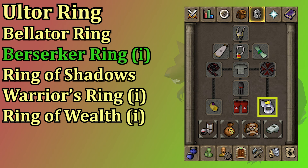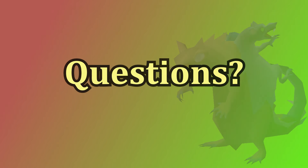For the ring slot the ultor and bellator rings are the best for melee but they are end-game prices. Even the berserker ring is expensive, but if you imbue the ring it doubles the stats, giving you a plus eight strength bonus from the ring which is pretty huge. The ring of shadows also has some nice rounded stats but requires completing desert treasure 2. After that you can go for a warrior's ring as long as you're using a slash weapon, and if you can't afford any of these expensive rings you could always just slap on a ring of wealth.